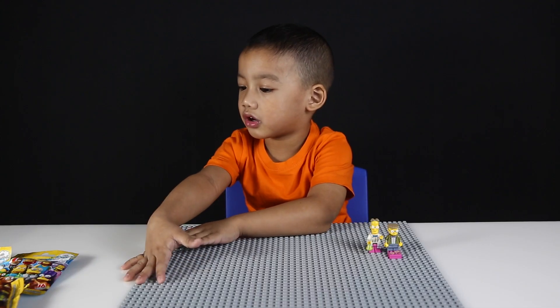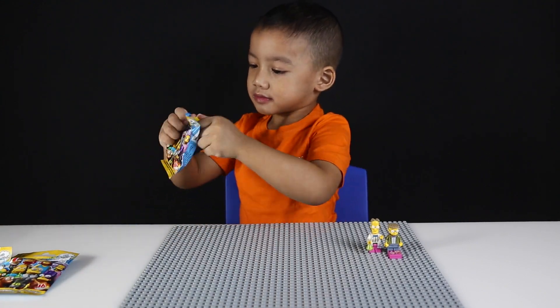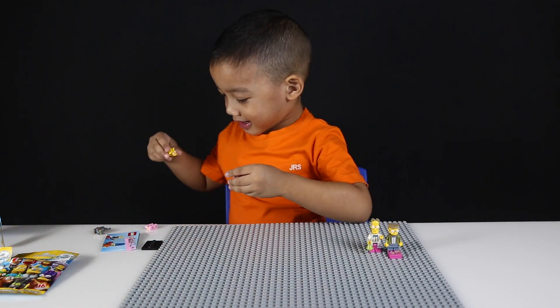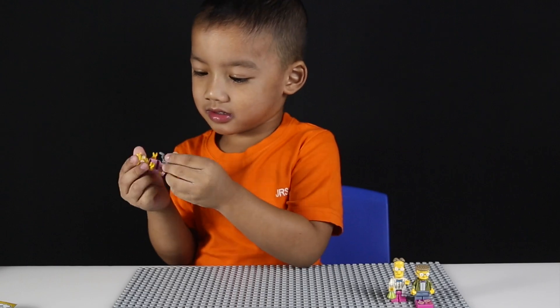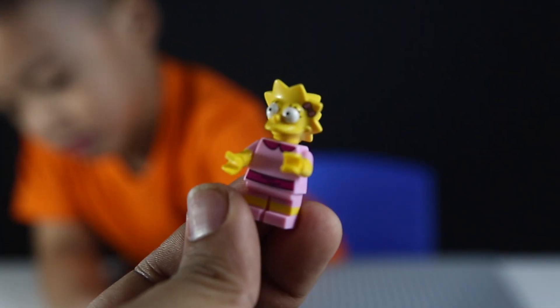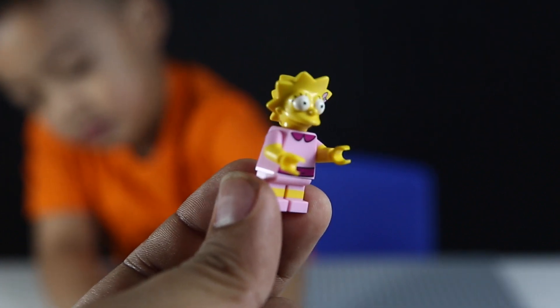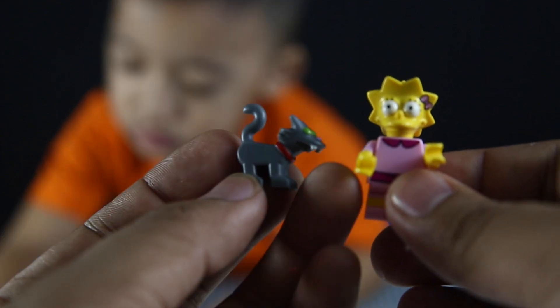Let's open the third one. Okay, so this is the third character that we got. It's one of the main characters in the Simpsons, but I don't know the name. And she has a cat next to her.